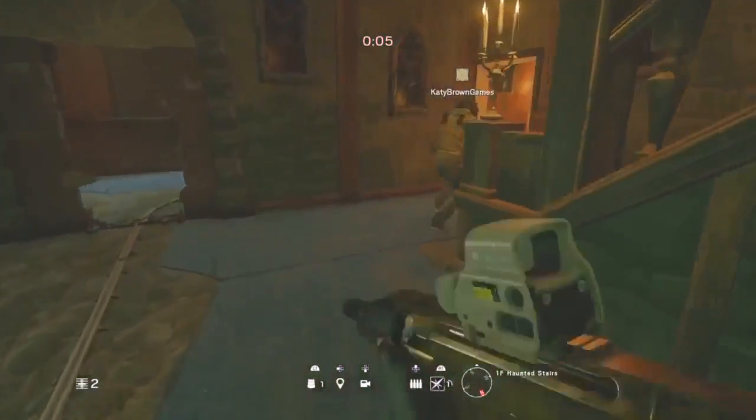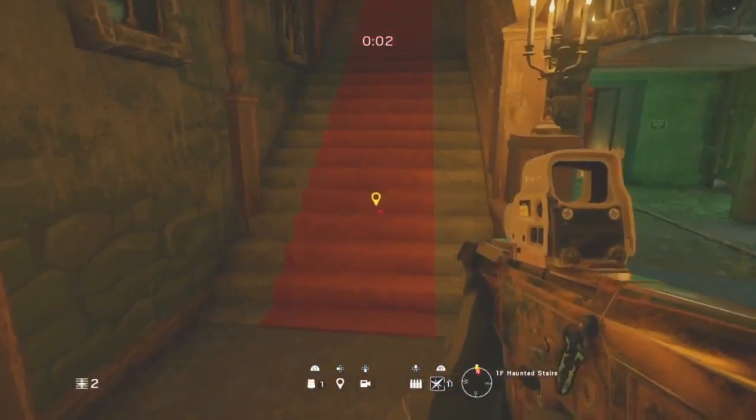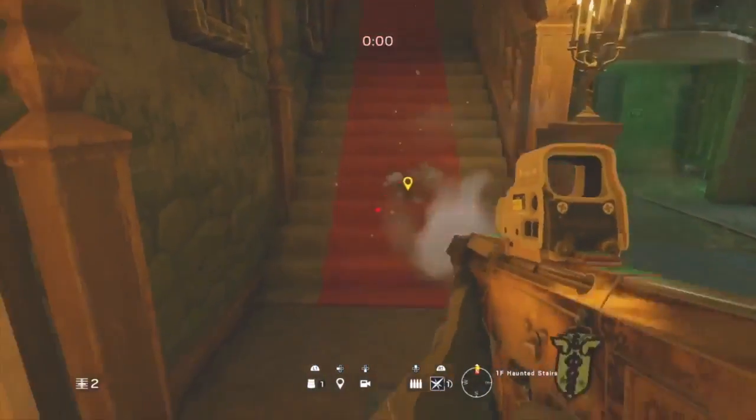All you're going to need for this glitch is a deployable shield and a friend. This glitch isn't like the others though. What you want to do is make your way to this room on the opposite side of the stairs.